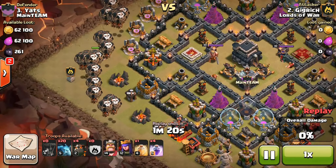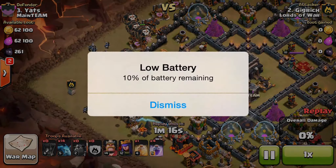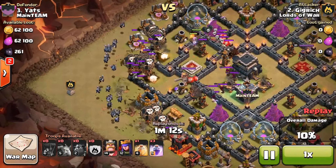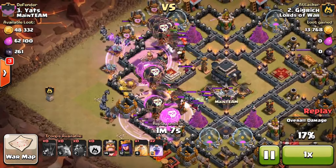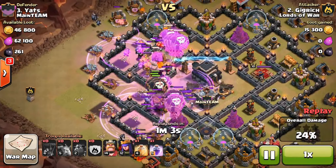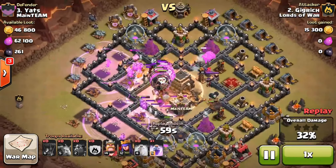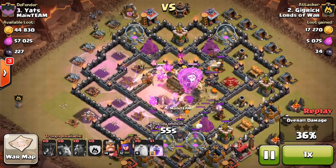I decided to attack on this side and do the same thing - drop my Lava Hounds after I drop my Balloons, and then the Minions after that. 10% battery, come on. So I Rage up my troops - I think these were two greatly placed Rage Spells. And then they're going to the middle, so I place a Rage Spell kind of leading them, and then I drop my Heal Spell. I still have a couple Lava Hounds left.